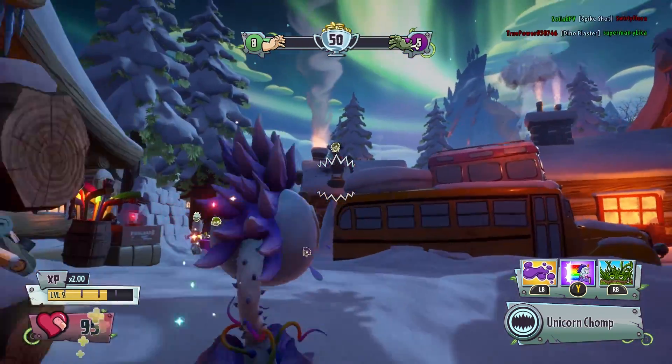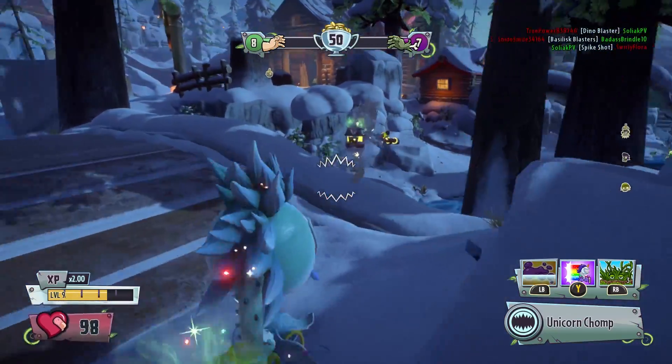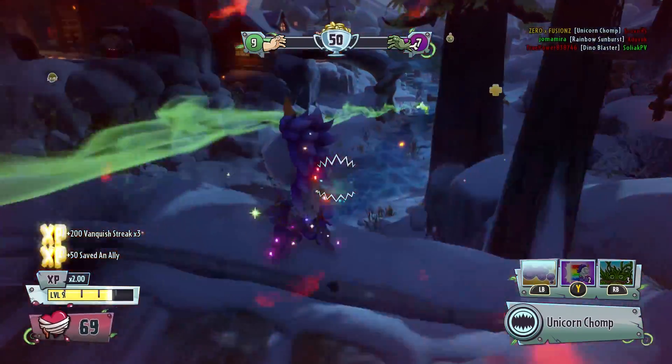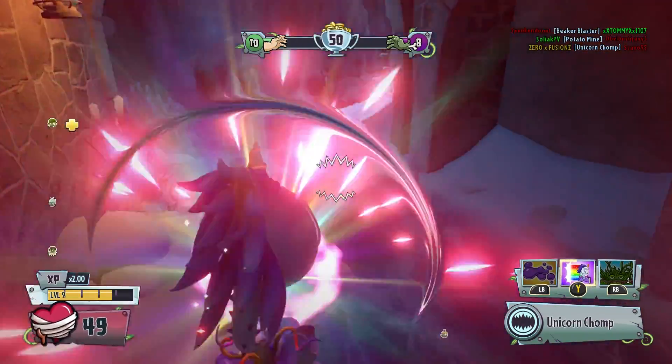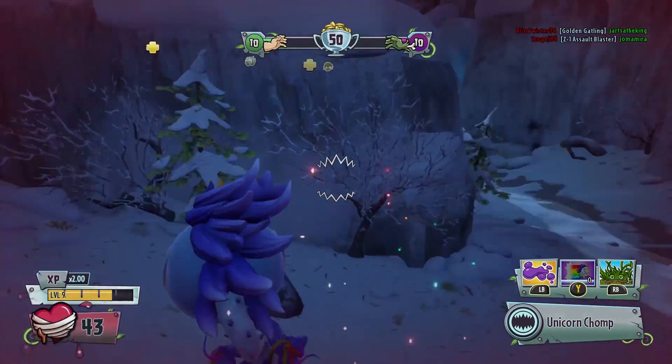That is the reason why the Unicorn Chomper is at the number two spot. If you haven't already got the Unicorn Chomper, you need to get on Garden Warfare 1 and get to rank 313 to unlock it with the loyalty rewards. Use the skip stairs, use anything, try and get up to max rank in Garden Warfare 1 and you can unlock the number two spot — the Unicorn Chomper.